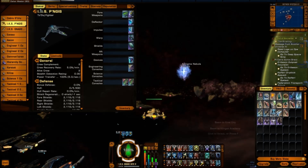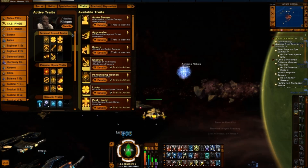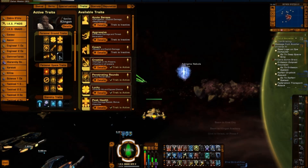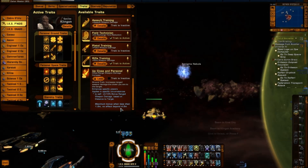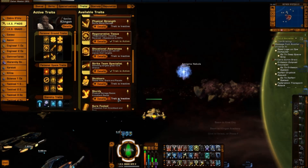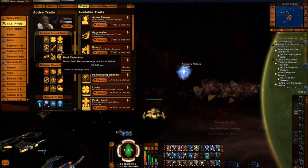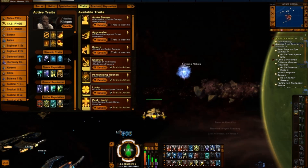The first one implemented with the new episode is the split of the personal traits, which is something that has been asked by the players for a long time, and for once, Cryptic has listened to us. Now you have two boxes corresponding to the personal traits — one for ground and one for space. Usually you will have nine traits of each, and the rest with the fifth that you can unlock in the lab.